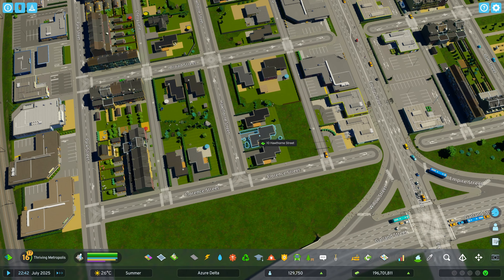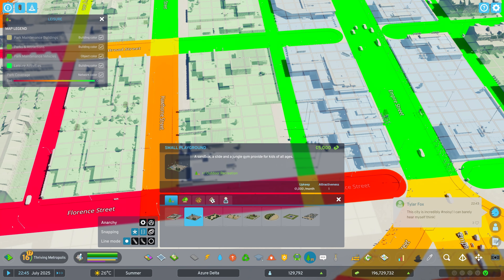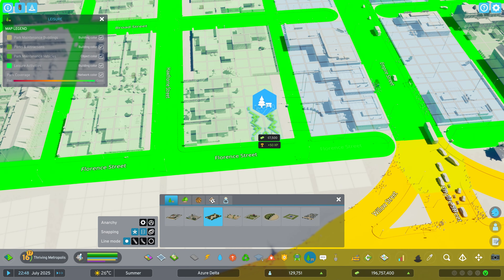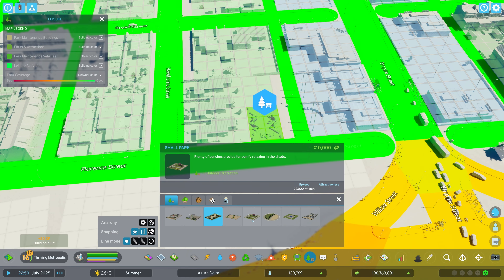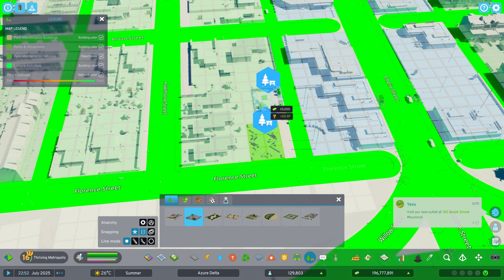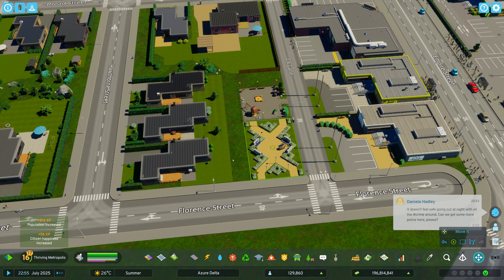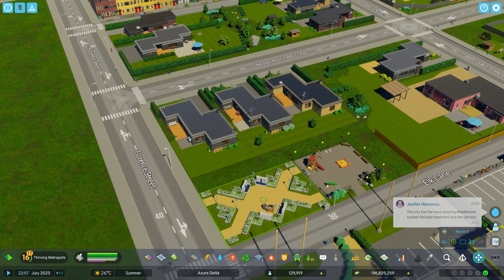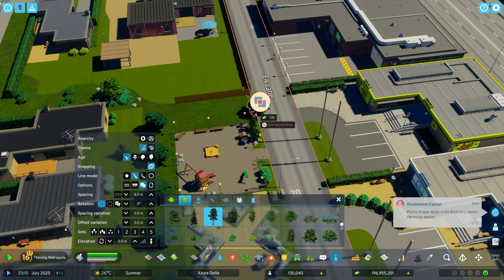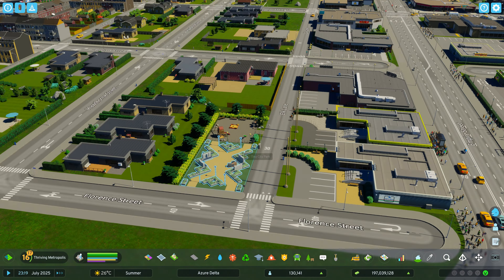We've got a little bit of spare space here since we haven't developed the largest houses. I wonder if we can fit a tiny little park. We can — we can add one of those in. We might use Move It to shift it along a little bit, and we'll get a little bit of landscaping just to give these people a bit of privacy from the park, considering they don't even have a back fence. We've got a little hub for chilling out.